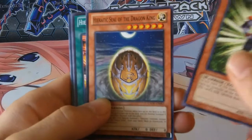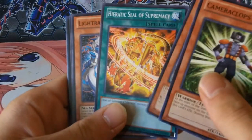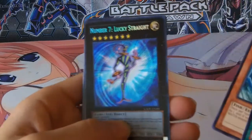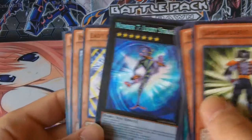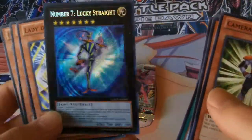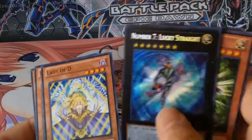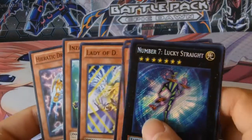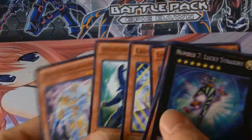Heretic Seal of the Dragon King. Heretic Seal of Supremacy. Light Ray Daedalus. Hammer Shark. Number 7 Lucky Straight — Secret Rare! I was almost thinking it was a big high but it's not. But still a very nice pull. Number 7 Lucky Straight Secret Rare — we already pulled one in a tin before, but secret rares are always welcome.